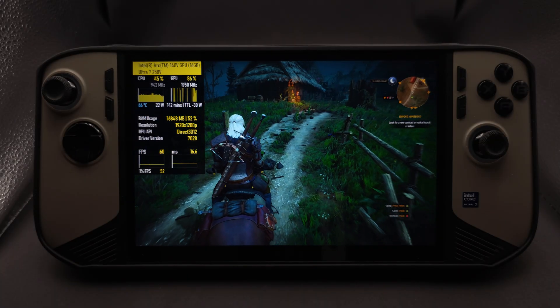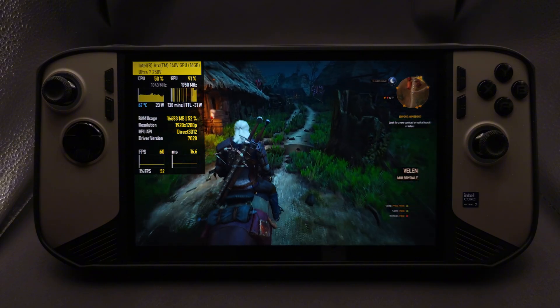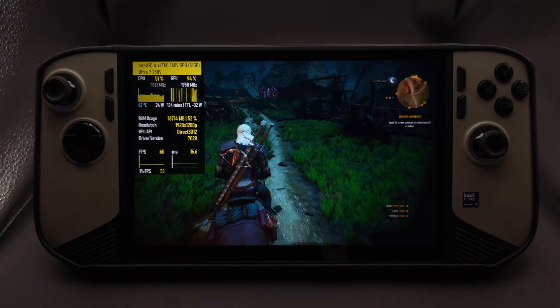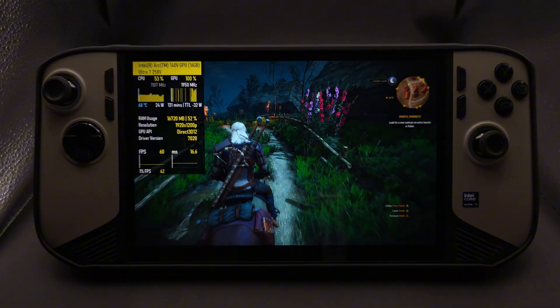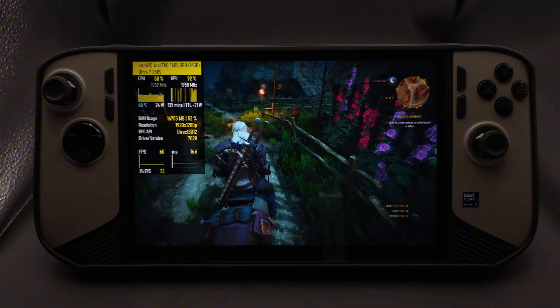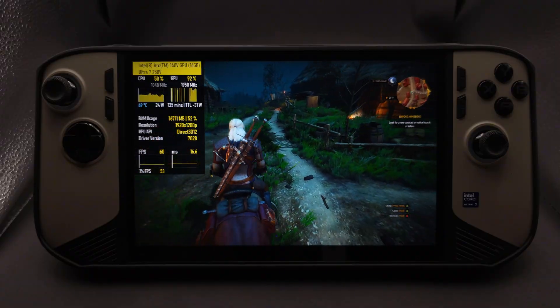Here's Witcher 3 capped at 60 FPS using Reaver. Watch the frame time graph — it locks perfectly to 16.6ms per frame. This is what consistent pacing looks like. The FPS is basically the same, but it feels much smoother because every frame is delivered rock solid.